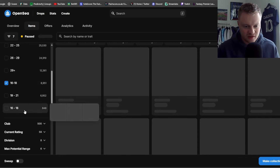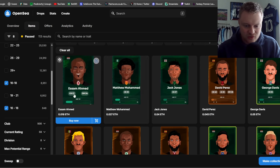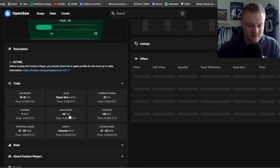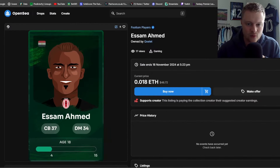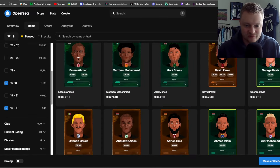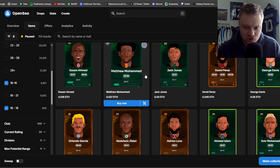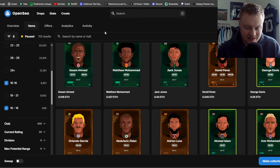If we filter age range 16 to 18, these are going to be at a premium price because you get a lot of utility from young players. For example, this centre back here is 18 years old at 37 rating, and he's got 50 more potential to go. If you open this card on OpenSea you can see his max rating is 48. The next player is quite a bit more expensive with just two more ability points, so you need to assess value carefully.